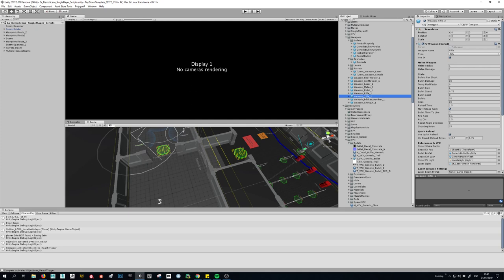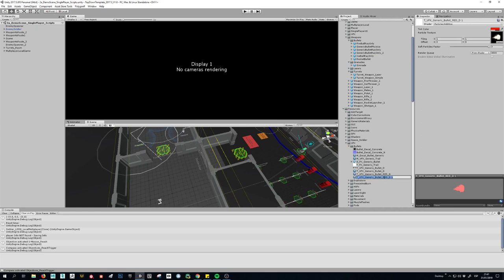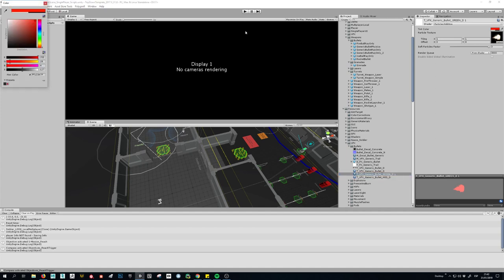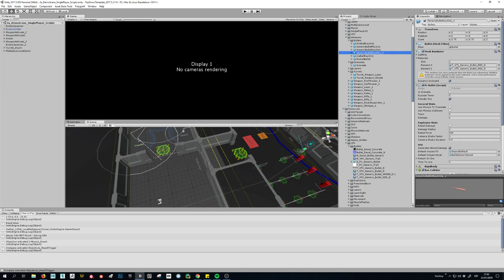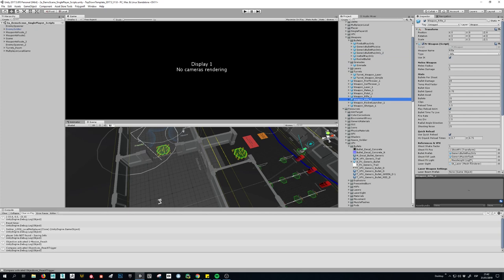You need to create another weapon and assign another bullet with another material. So it's going to create this second rifle and this is going to have another bullet. This one is going to have the green bullet. So we have red bullets and green bullets, and I have to assign the green bullet to this one — to the bullet prefab.